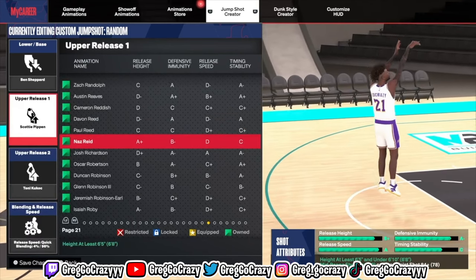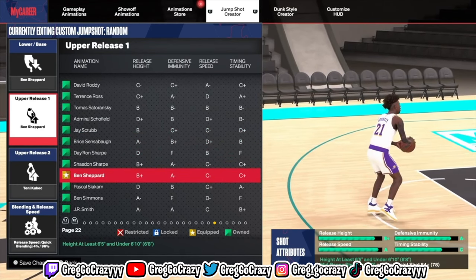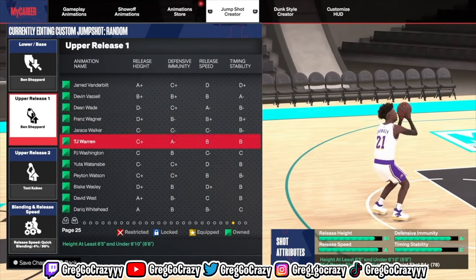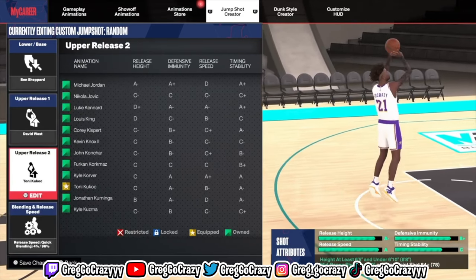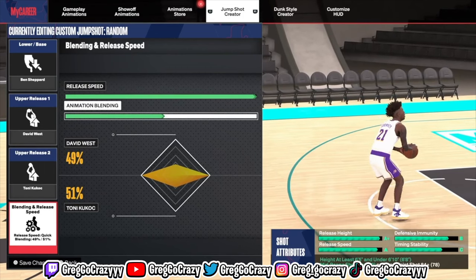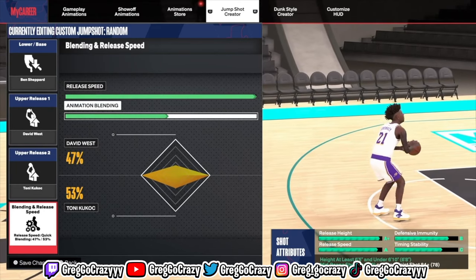Right now I'm going to change it to David West. Scottie Pippen does have a good jump shot in this game too — his base is crazy. If you ever play Play Now with Scottie Pippen and the Bulls, his jumper is tough on the game. People really don't use it because it's not a common jump shot base. Sometimes they disguise different jump shot bases under different names — it'll be Scottie Pippen's jump shot base in Play Now, but it'll be a whole different name in the jump shot creator.